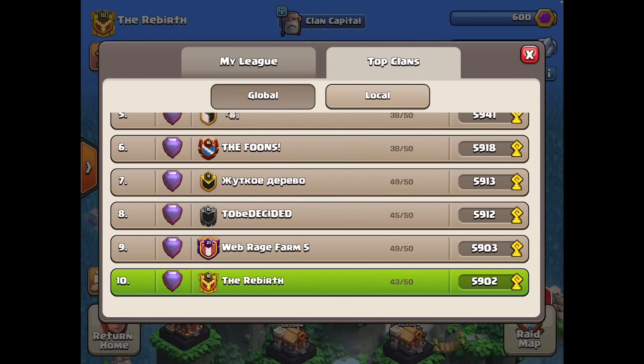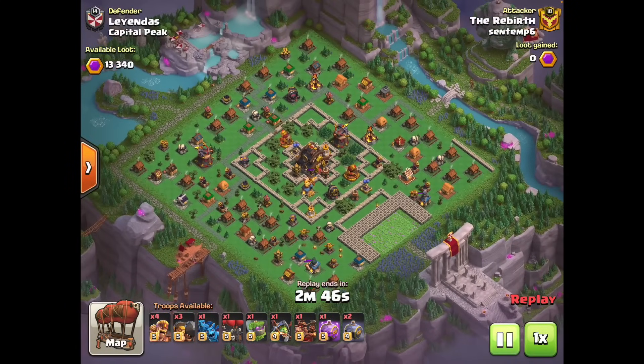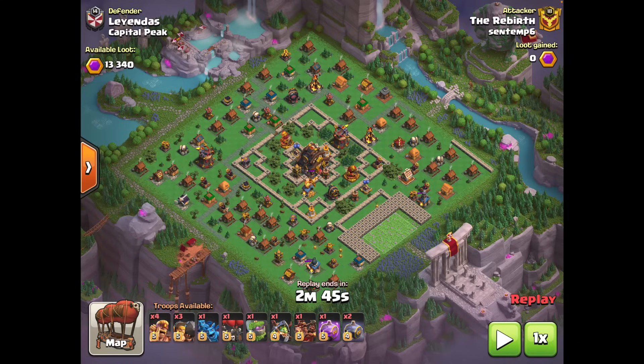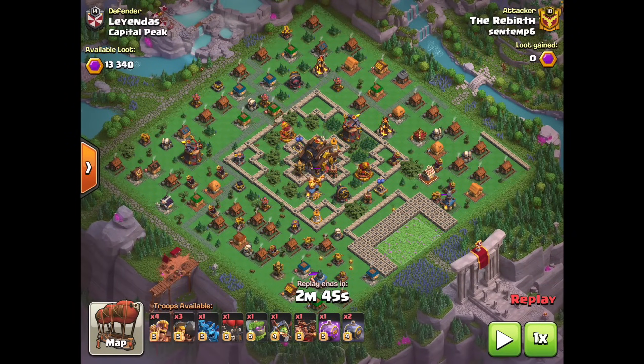Ever since Supercell implemented a change to matchmaking last month where clans with over 2,000 upgrades are facing each other, peak two shots up here have become very rare because almost every peak you face is completely maxed. There is no set formula for Kaplopee two shots, especially at max level, because these things are almost all so difficult that you have to be creative and execute your plans almost flawlessly to even stand a chance.